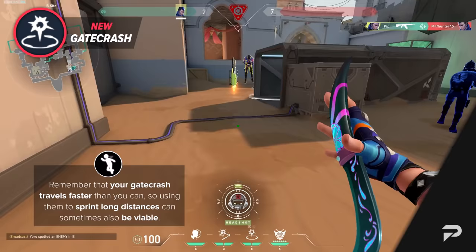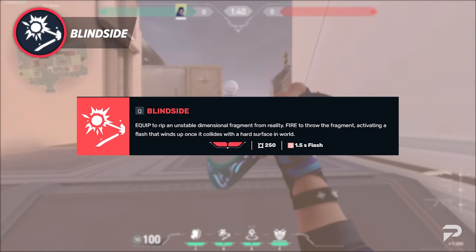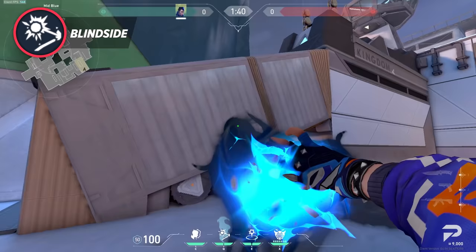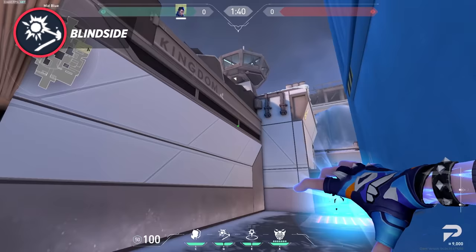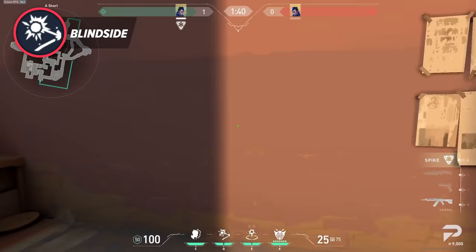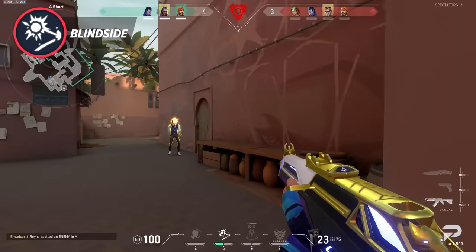For Yoru's flash — Blindside — it's unchanged, meaning it's still a pretty good flash that bounces and activates once it hits a surface. It costs 250 credits to buy, and if you flash an opponent successfully, they'll be blind for a full second and a half. It isn't the easiest to use and takes some getting used to since the flash bounces. We suggest trying it in a custom game first, see how it bounces, then experiment further in game. If you need to flash closer, bounce it off the ground next to you; if you need to go further, toss it deeper. This ability has a lot of room for innovation, and quick thinking will help you get the most out of it.